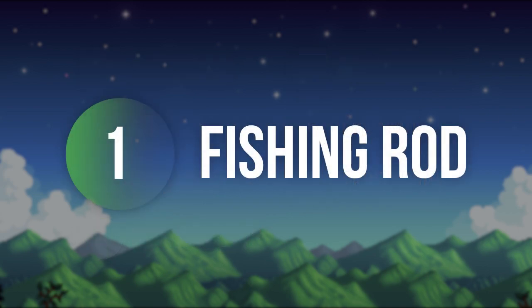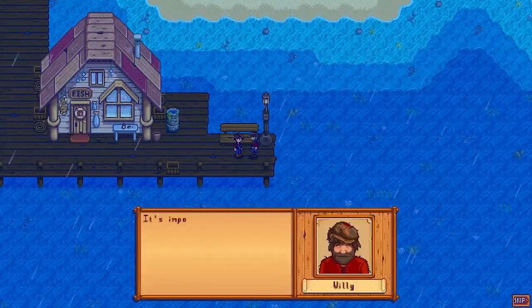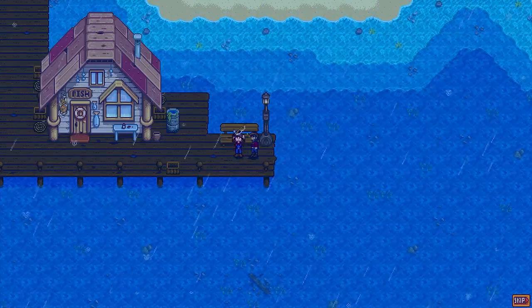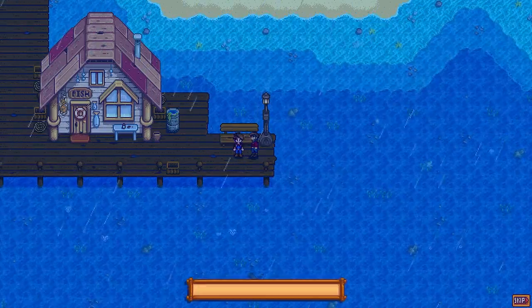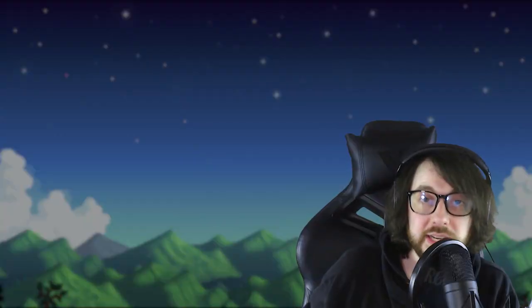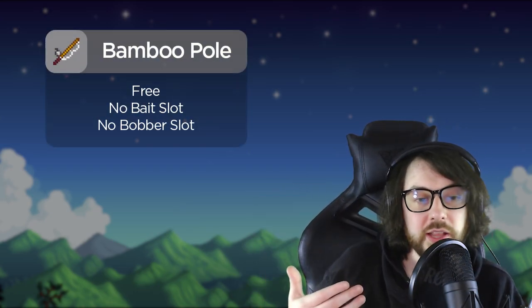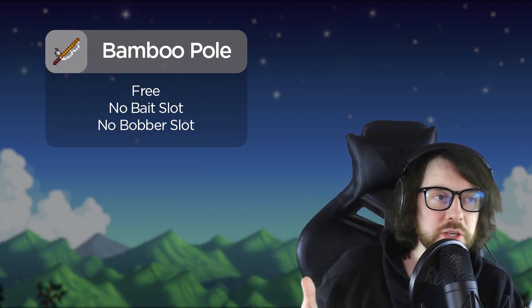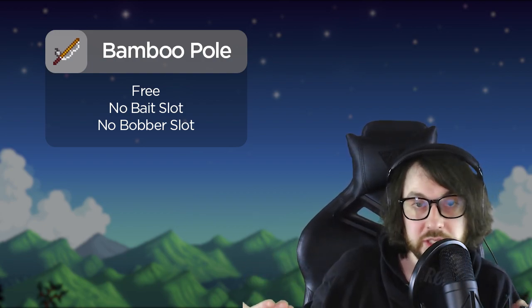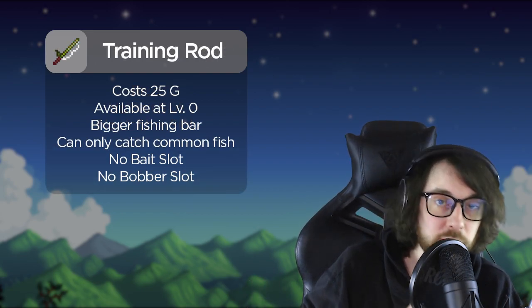Number one: the fishing rods in Stardew Valley don't actually make any difference to the meter in the fishing mini-game. The first rod you get is the bamboo rod from Willie, which you get on the second day from the mailbox. He talks about how his new fishing rod is way better, and gives you this bamboo fishing rod — it's nice because it's better than nothing, but it doesn't have any slots on it.